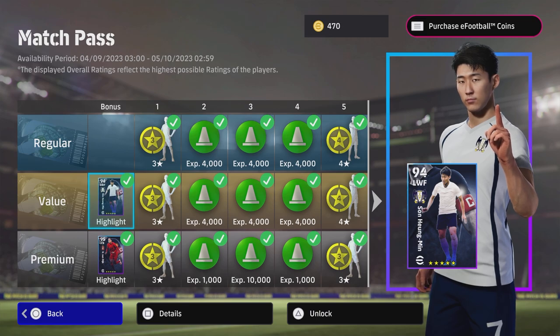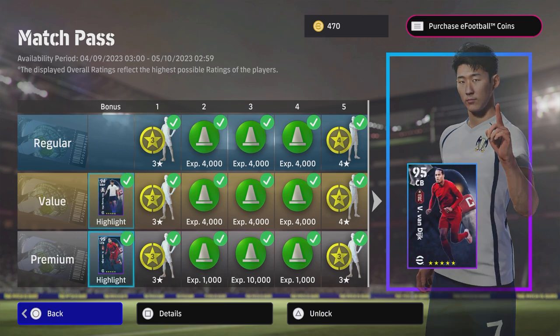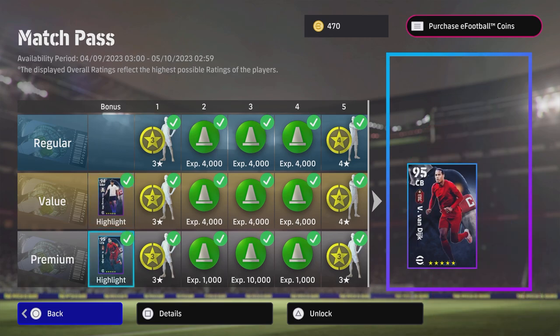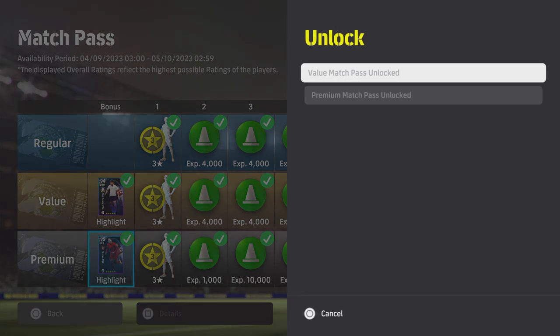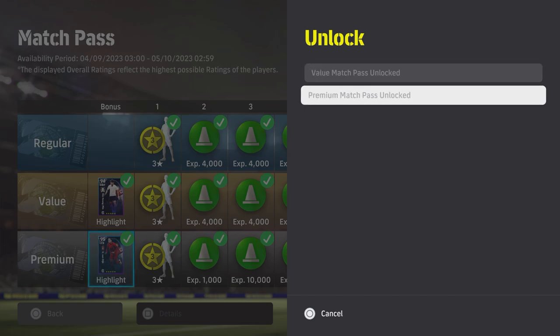We're also going to be doing a quick review and a training guide covering everything with Son and Van Dyke for both the value and the premium. First things first, there is a 50% discount on the Match Pass for every single person if you have never downloaded or played eFootball before and you've never actually bought a Match Pass before. This is how you unlock it – you either press triangle, square, or Y on the Xbox pad, and then you can unlock it here with the value or the premium Match Pass.